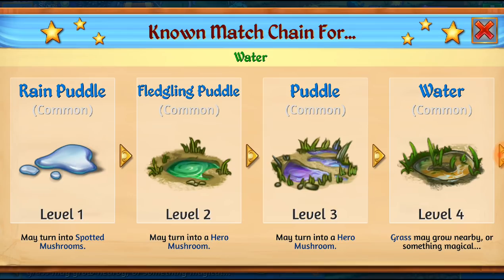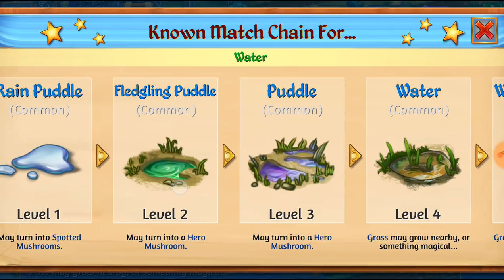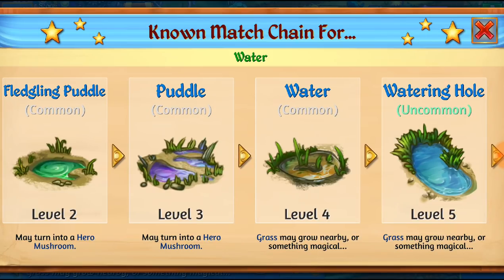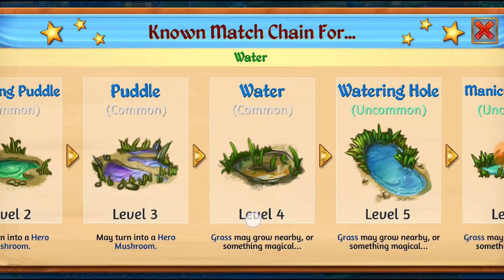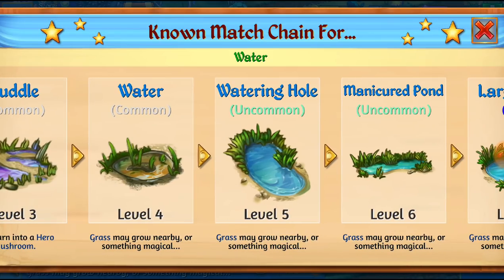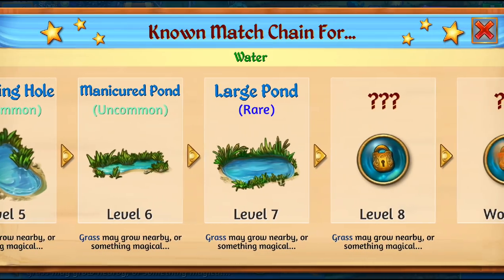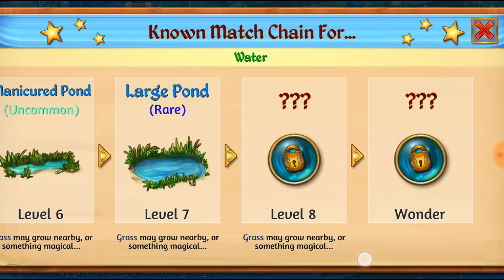You make it rain and then you get a bunch of rain puddles as well as life flower sprouts. You're gonna merge your puddles to get fledgling puddles — levels two and three will turn into hero mushrooms or spotted mushrooms if you don't merge them fast enough. So you want to merge those pretty fast to get the water. The level four is safe so you don't have to worry about it turning into a mushroom. You can merge for the level 5 watering hole, level 6 manicured pond, level 7 large pond, and after that level 8 and the Wonder.